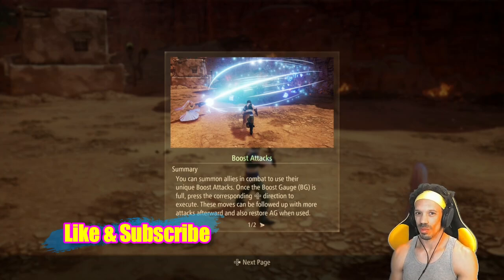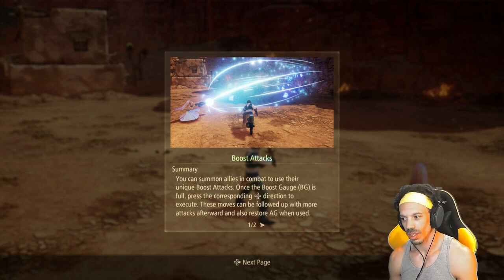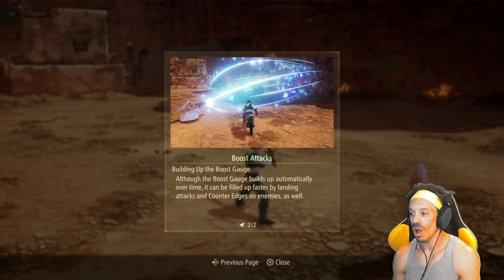Boost attacks are really important in the battle mechanics of this game. You can summon allies to use their unique boost attacks. Once the boost gauge — or BG — is full, press the corresponding directional button to execute. These moves restore AG when used, which means you can use more arts to extend your combo. The boost gauge builds up automatically, but can be filled faster by landing attacks and counteredges on enemies.